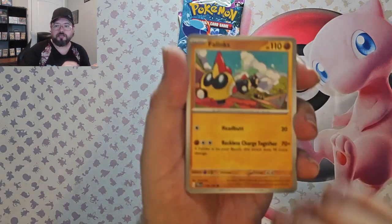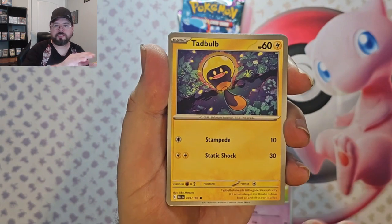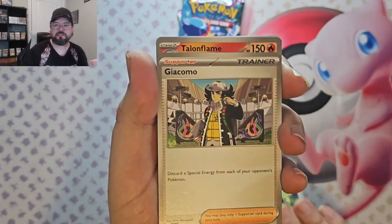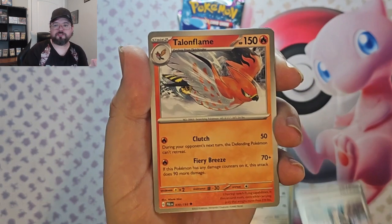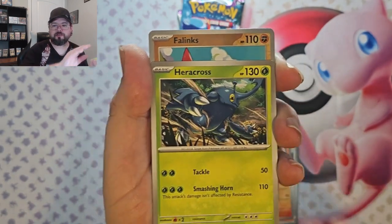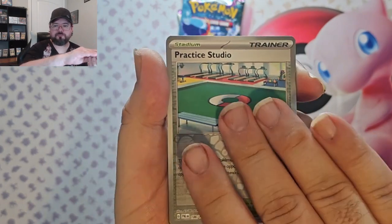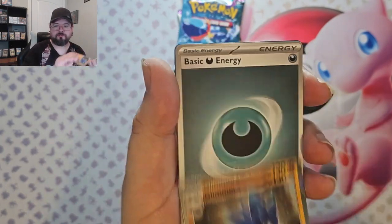We've got three more packs to go. Here we have Phanpy, Jigglypuff, Tadbulb, Girafarig, Charcadet, Giacomo, Dunsparce, Paracross, Phanpy Reverse, Practice Studio Reverse, and Garganacl Foil.